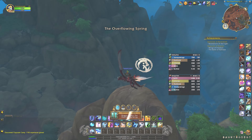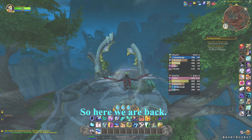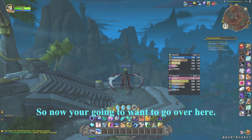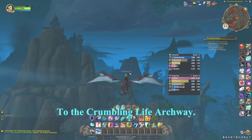This is where the next glyph is: Scale Cracker Peak. We are charged back up and it's time to go get that glyph. Now we are recharged enough to get up there to get the Overflowing Springs glyph.